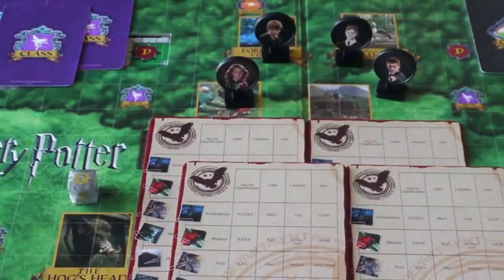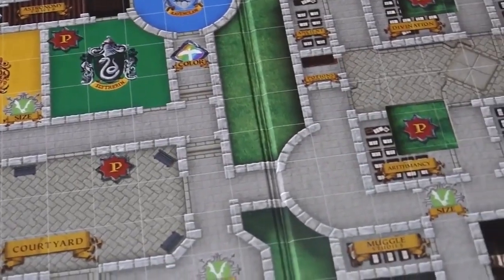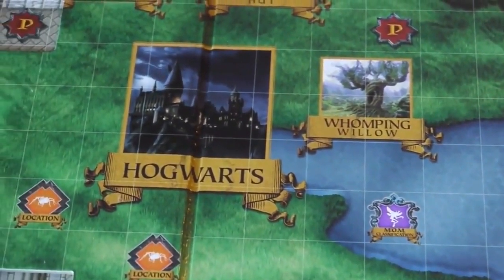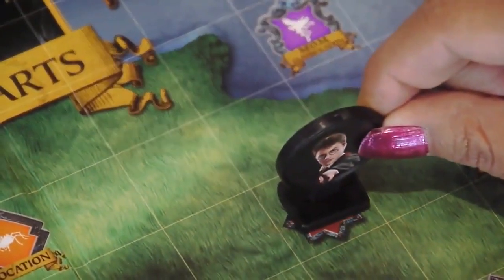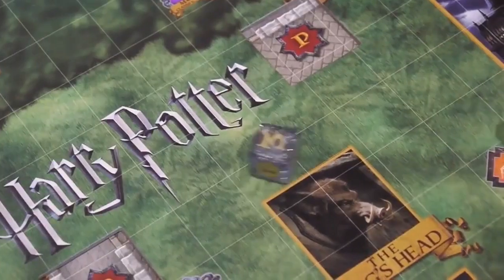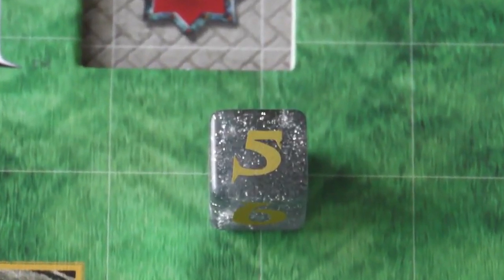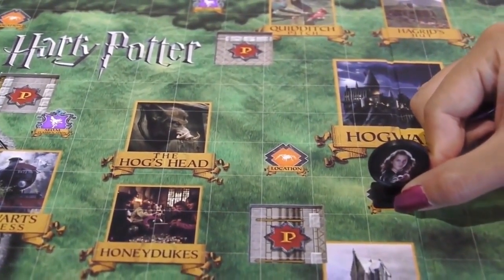The youngest player determines where the action begins, either within the Hogwarts interior or the exterior Hogwarts grounds. To start, place your character piece on any passage space on the selected game surface, and then roll the die. The player who rolls the highest number moves first.